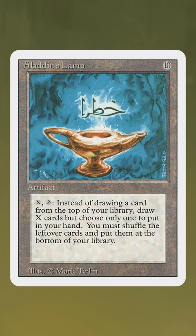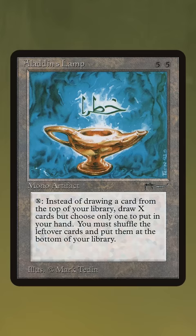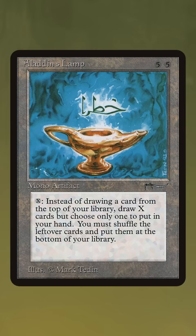So what makes Lamp so hilariously bad? Well, first, when Wizards printed it in Arabian Nights, they didn't have the technology to print a 10 mana symbol. So instead, they stuck two fives up there, making it look like it cost 55 mana.